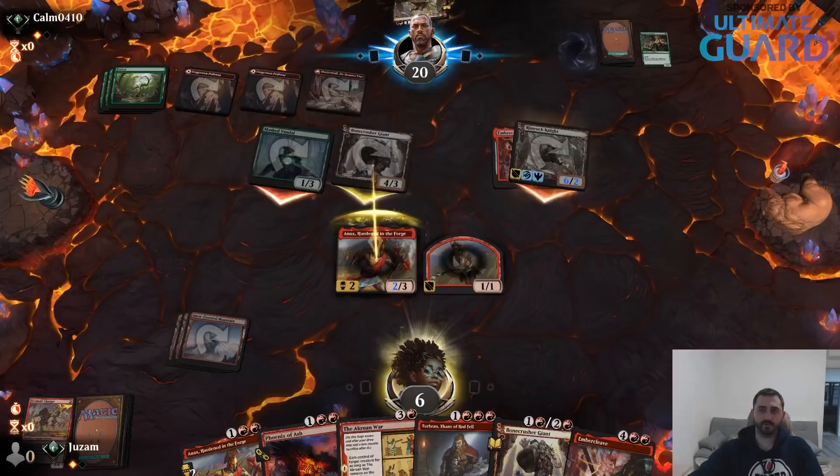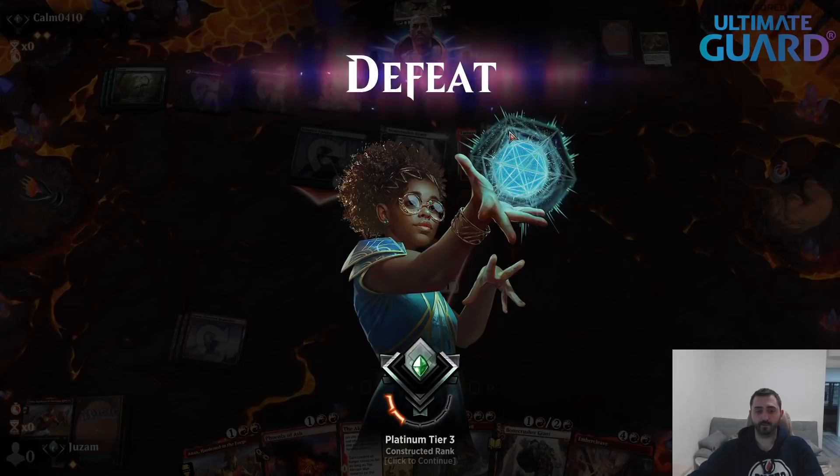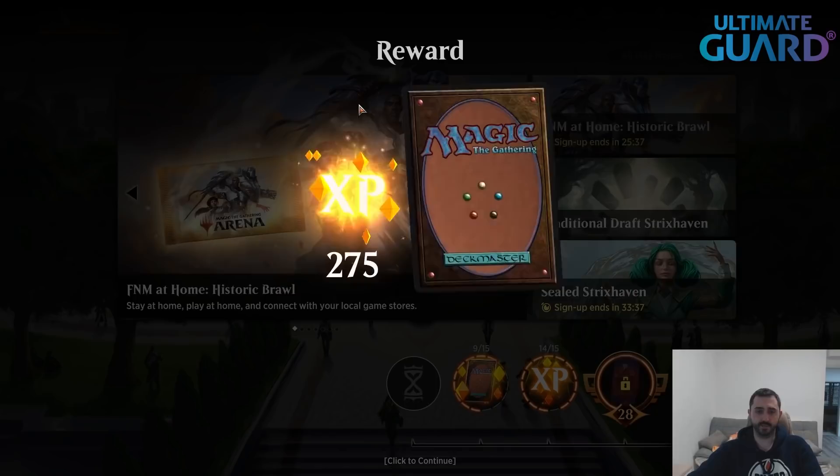I think Hall Monitor is better than Fireblade Charger, so it is an upgrade for this deck. It was pretty good in that one game where it stopped Oran-Rief from blocking. But other than that, Hall Monitor is still not a card you want to play in Constructed Magic. Unless they print something like a Goblin Guide or some really good early game creatures for Mono-Red, it's still going to be just on the verge of a fine, playable deck — but not really number one. For that, this deck would need better creatures. Thanks for watching, and I'll see you guys next time.